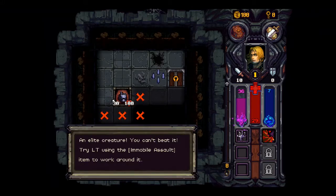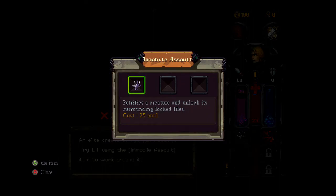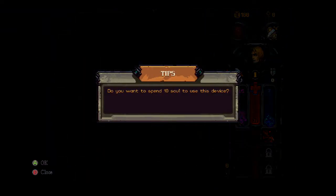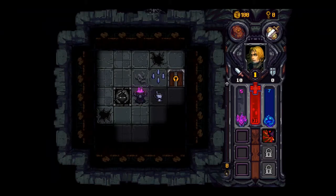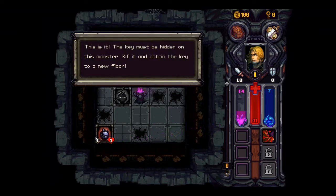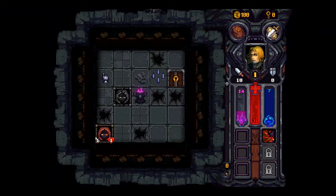An elite creature — you can't beat it. Try LT to use the rule of assault. I did something but I don't know what it is. This key must be hidden on this monster — kill it to obtain a new one. It has one attack, one HP. That was a pretty easy kill — that was obviously just the tutorial.